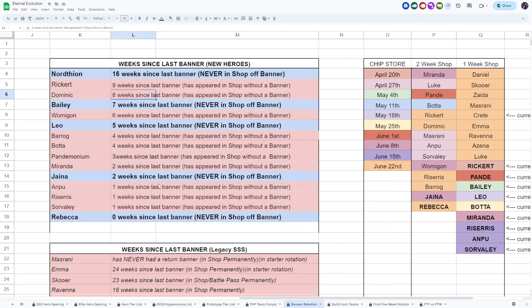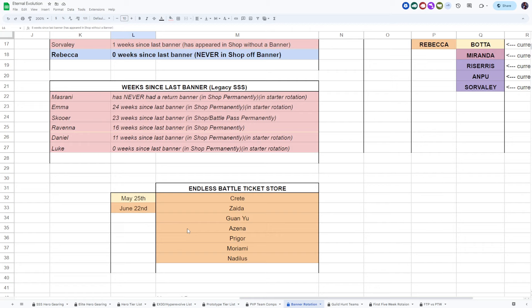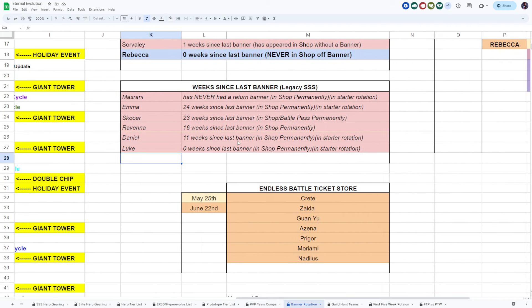They are giving us opportunities to get more heroes out of the two-week chip shop, but at 120 chips those don't come lightly for free-to-play. These are pre-launch characters — Masrani, Emma, Score, Ravenna, Daniel, Luke. They have monstrous wait times since their last banner. I was surprised Luke came back after what felt like 20-plus weeks. I think we will see a Daniel return shortly, but I don't think we'll ever see Masrani, Emma, or Ravenna on a banner again.